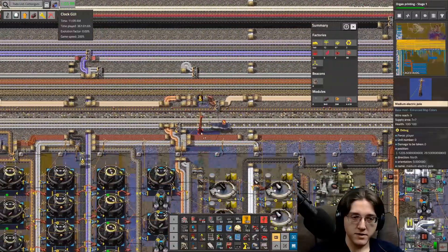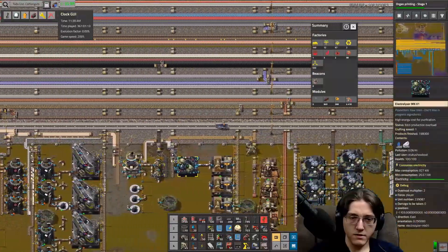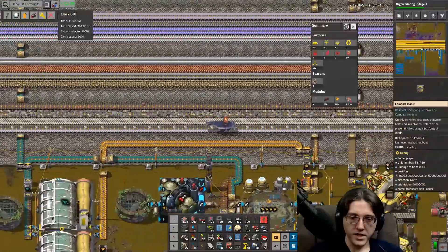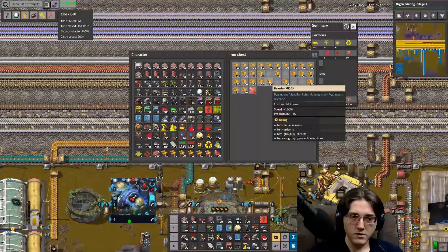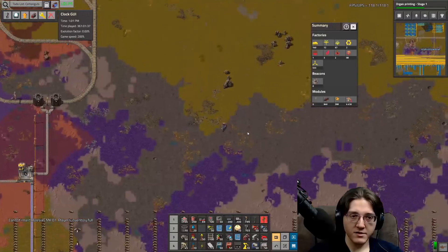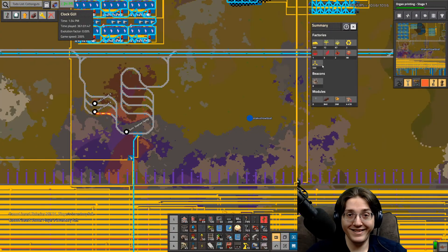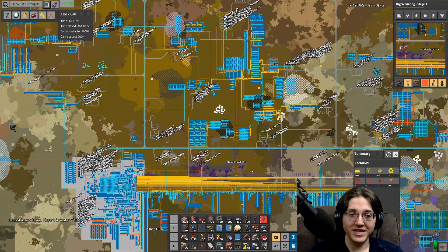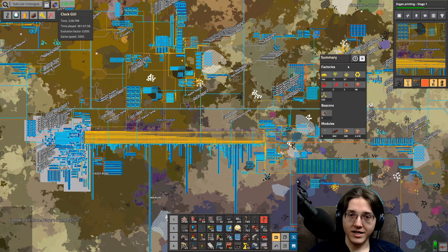Oh hey, that's an important one. Yes, we need to go and literally do all of the poop - we need all the poop on the planet. And this is only going to give us 15 per second, this is only going to give us a yellow belt. Look at all these buildings that we're going to need. That's a yellow belt of poop.